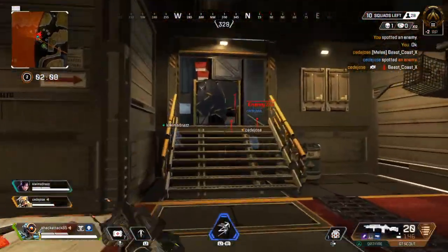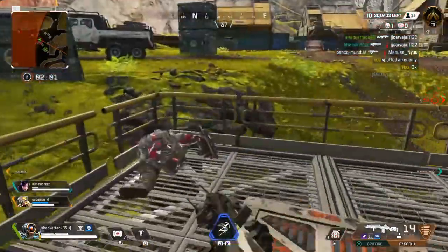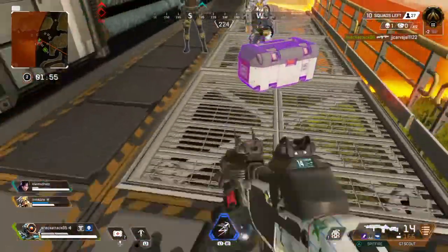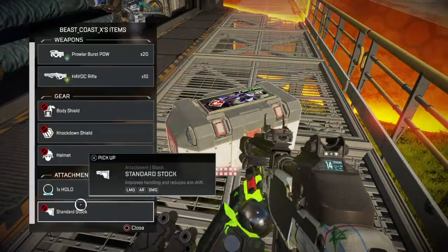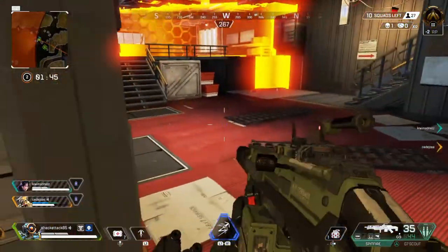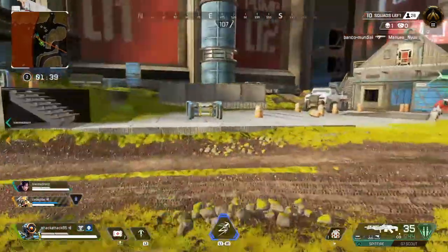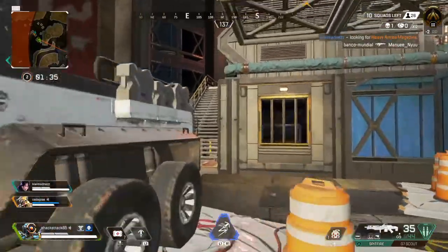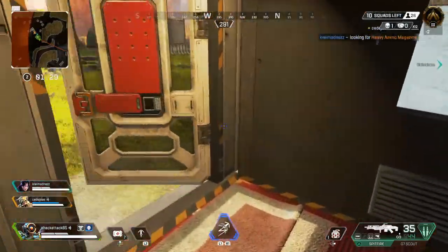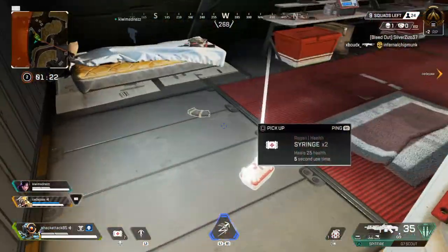Making contact with enemy. I took an enemy's life. Reloading — I killed an enemy, good kill. Need to recharge my shields. Recharging my shields. I need an extended heavy mag. Taking a moment to heal.